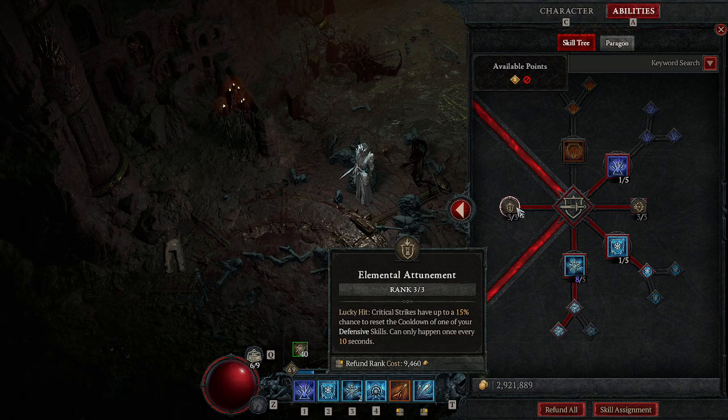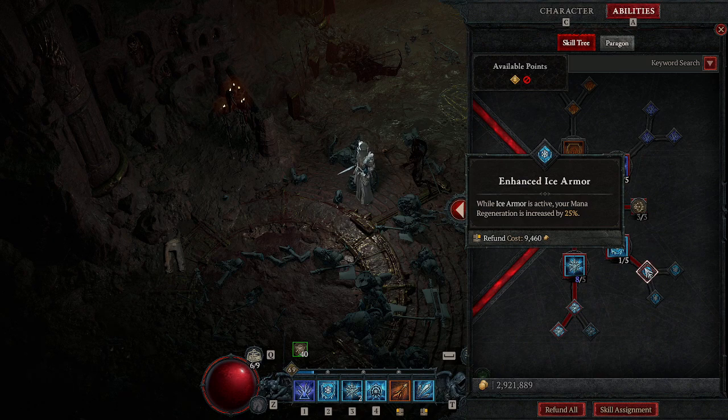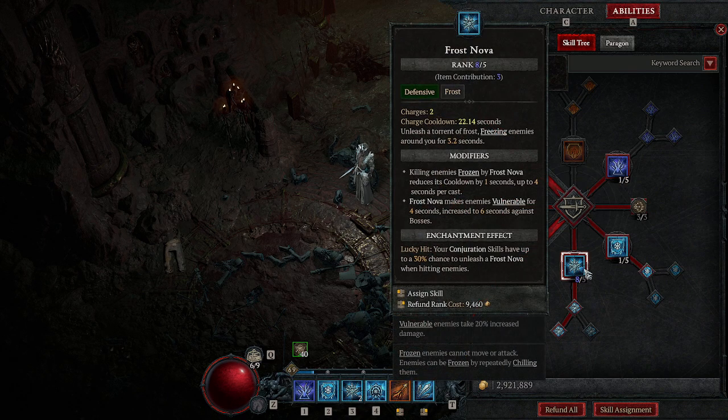You need Elemental Attunement. This helps with critical strikes and the cooldowns of your Ice Shield. Then you'll put one point into Ice Armor, which increases our mana regeneration by 25%. That's huge for us because, as I said earlier, it eats mana. Then you'll put five points into Frost Nova — three of which came from equipment I have on. This is going to freeze them and also make them vulnerable. Our build is all about making sure they're vulnerable or frozen and immobilized.